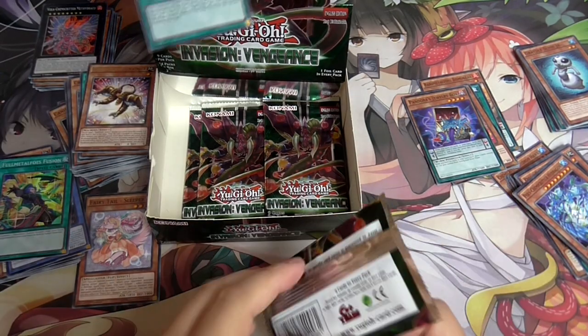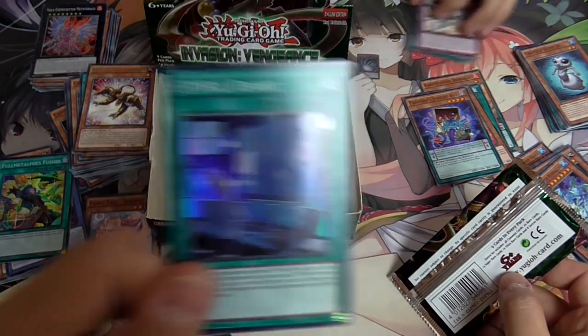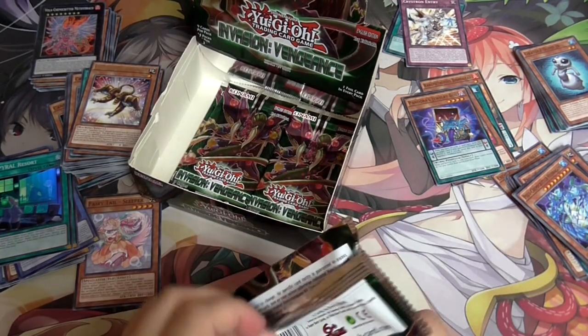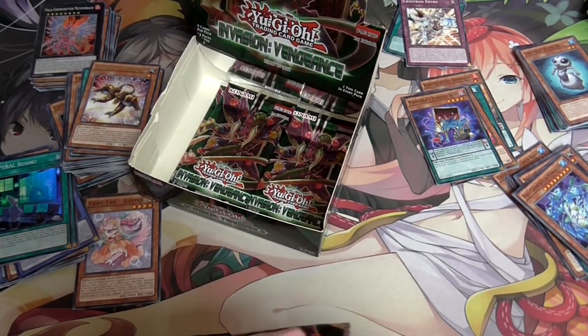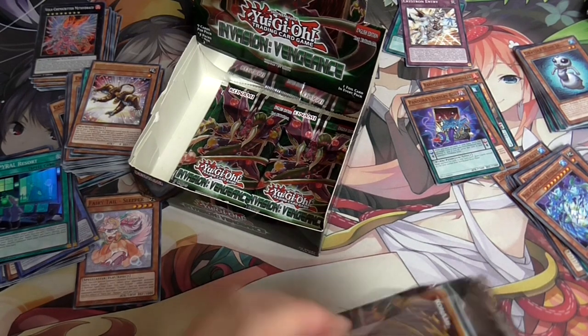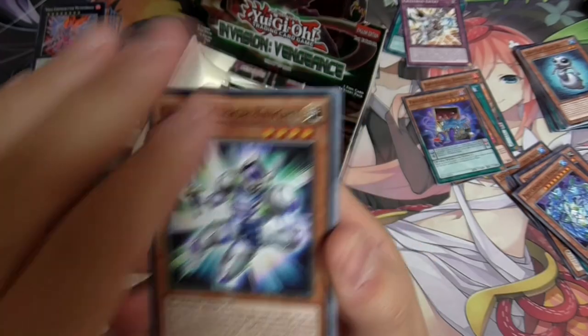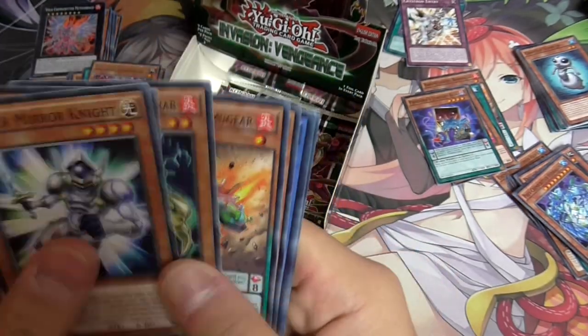Spiral's fine - you get a field spell that does everything. All the Spiral stuff is low rarity and maximum rarity is a Super. Easy to build them if you've got Super Razors ready. And a bunch of other stuff - maybe next set.